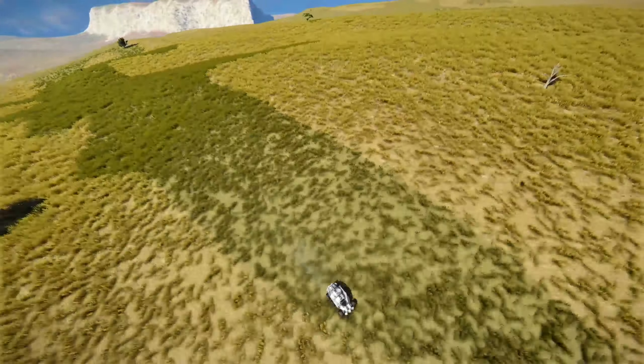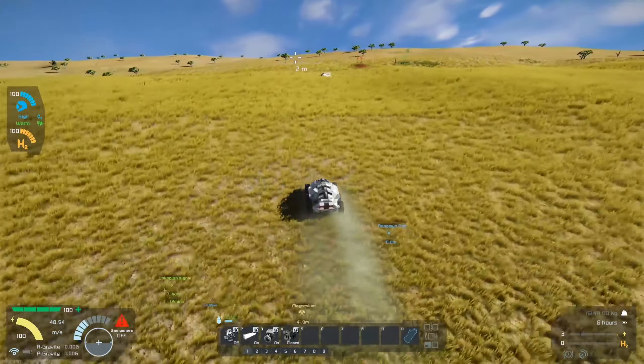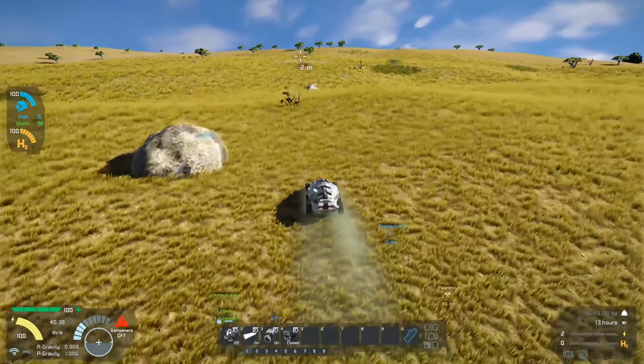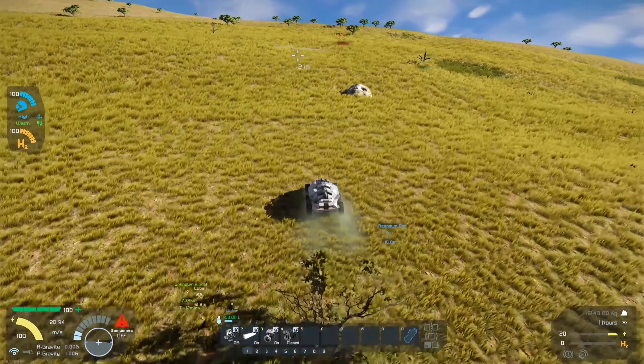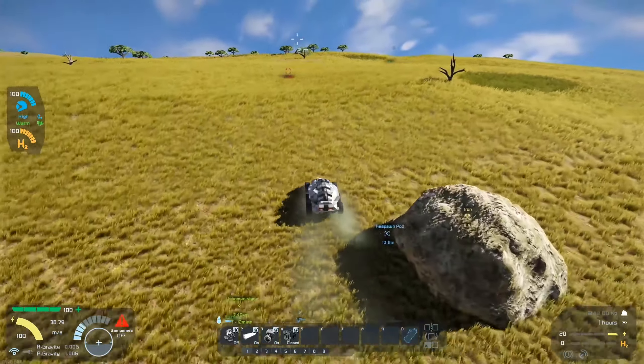Now that I've got everything set up, you can ignore Pyroclastic here. He is in creative mode just so I can get a good camera angle from outside — that's for the time lapses for the end of the videos and stuff like that. Just ignore him anytime you see him; I won't be using him except for cameras.